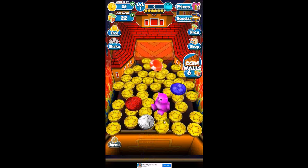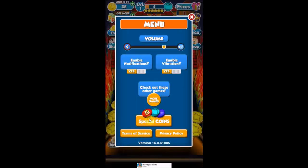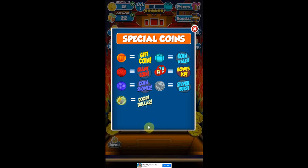Every gold coin is worth one up here. Silver coins are worth two, and they also have specialty coins. There's a gift coin — if that drops down in the basket, it'll drop four or five random other specialty coins.